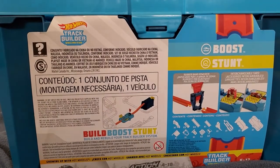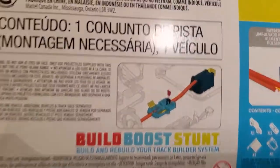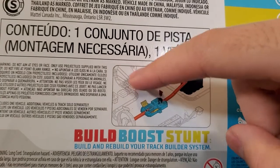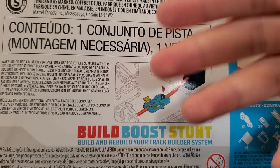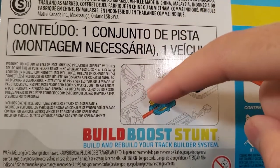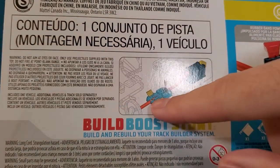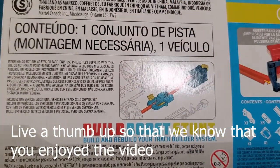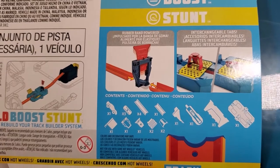Let's start with the rear of the box. These show all the sets and where you put your track builder. This set has a launcher, so the car starts over here, goes through, comes back, then to the booster, then to the loop. I'm still figuring out exactly what happens after that.